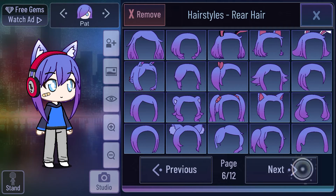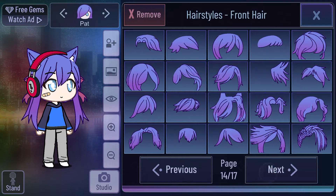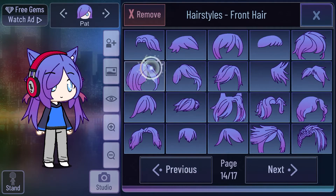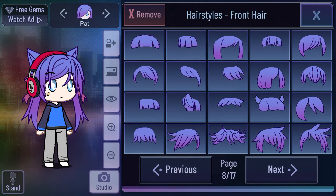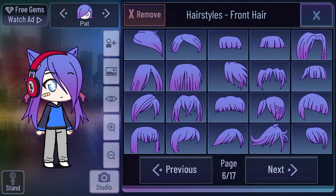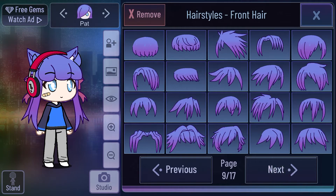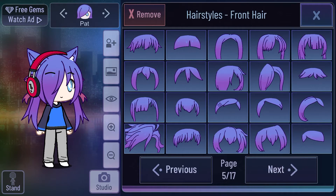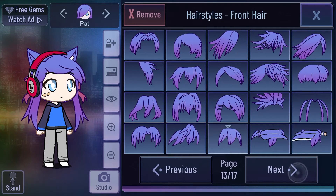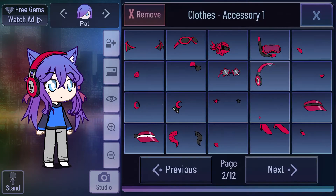We're going to go to hair and I'm going to pick some hair options. There are new hairs for iOS - maybe Android too, I'll check out later. I have an Android phone and an iPhone 6s Plus, so I love both. I'm trying to find something like a good hair. I think I'm going to go with this one.